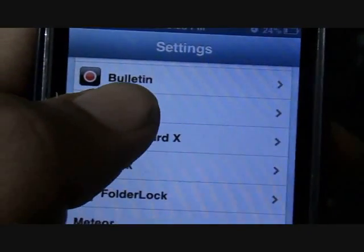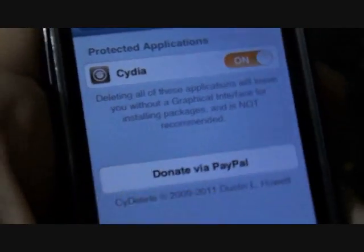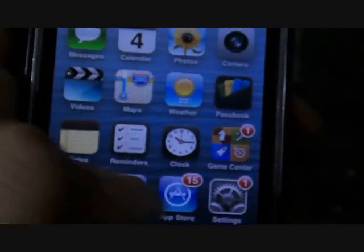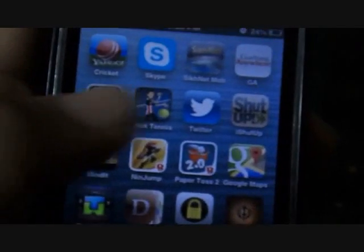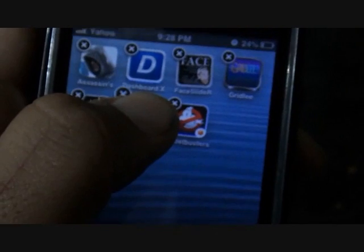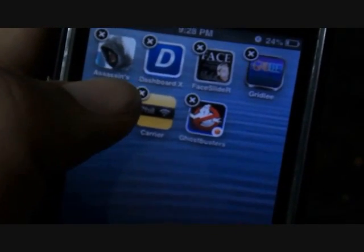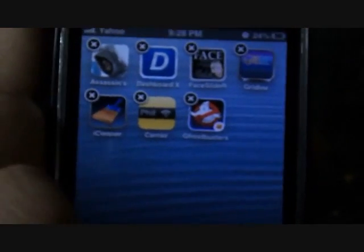My fourth tweak is Side Delete, and what it does — it allows you to delete Cydia apps. Like, let me show you some apps like this, and here you can see I can delete them by just clicking the cross icon. So this is again a very nice tweak.